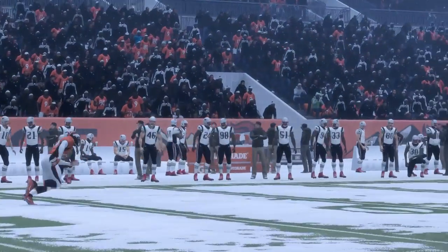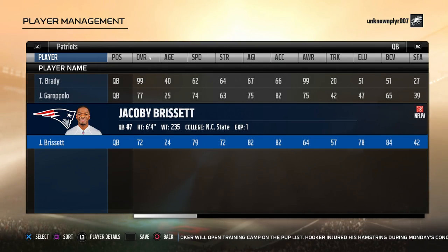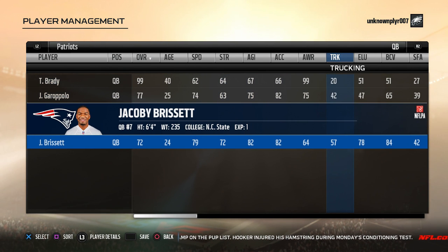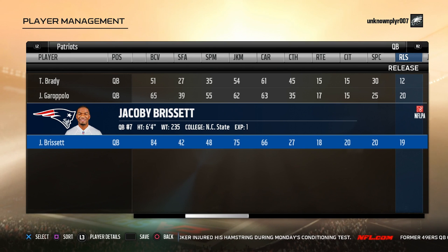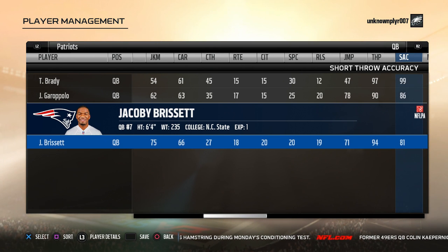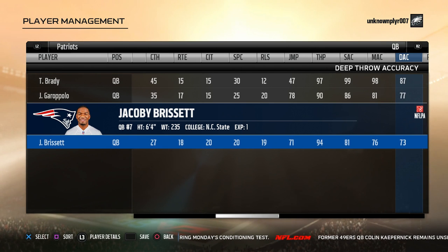And at number six is Jacoby Brissett. A repeat from last year, Brissett isn't a rookie anymore so I had to drop him a bit, but he still has 94 arm power and is pretty fast with a pretty low overall. Getting him may be tricky — one Colts user might give him to you for the low, another might trade Brady and start him ASAP because he has the arm Garoppolo doesn't. It's a case-by-case basis, which makes sense when you compare him and his potential for many years of deep ball goodness in your leagues.